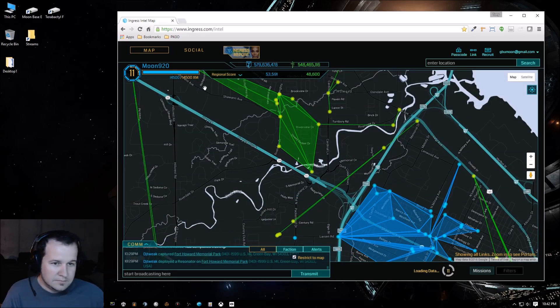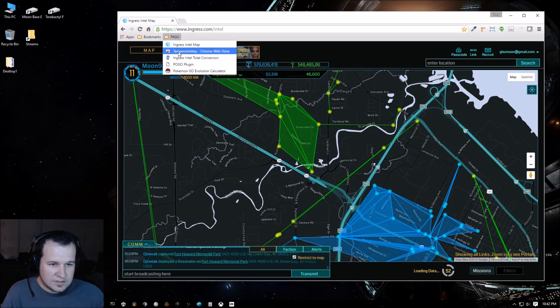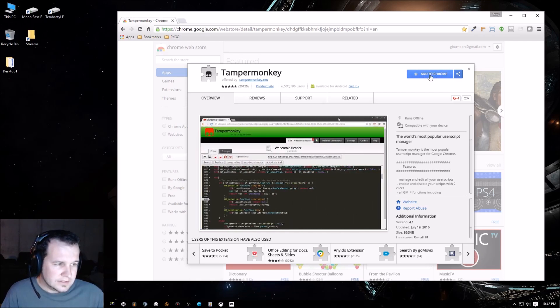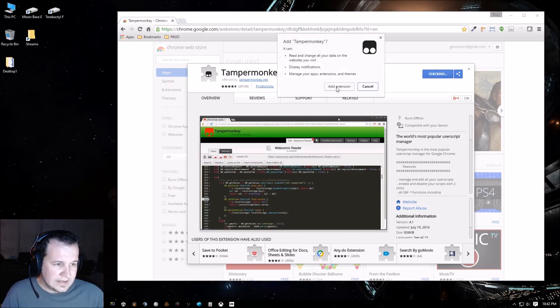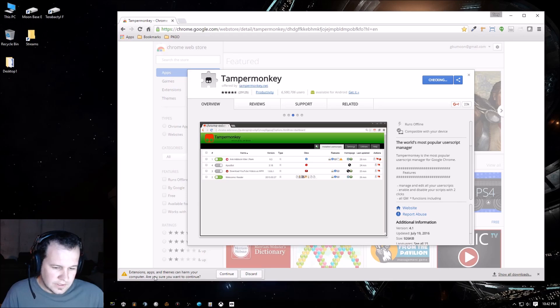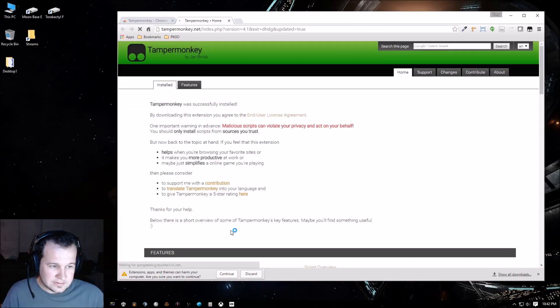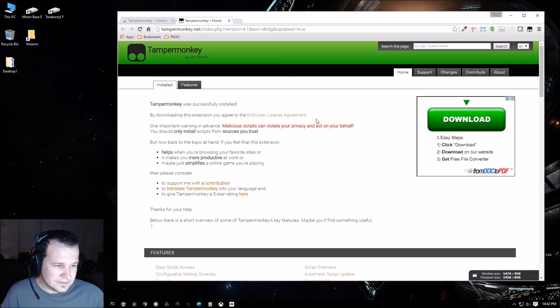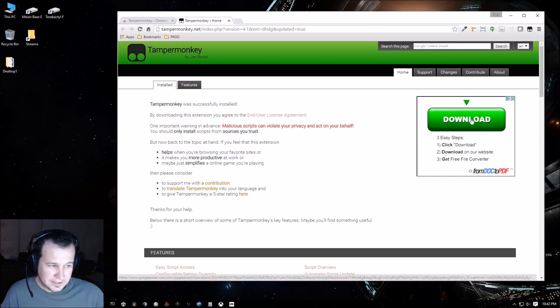To enable that, we're going to need to install Tamper Monkey — I'll post all the links in the description below. Tamper Monkey for Chrome allows you to run third-party scripts on websites. You just hit Add Extension, and it looks like it worked. If you see this, it worked. Don't click the download button that appears — that's probably some kind of virus.